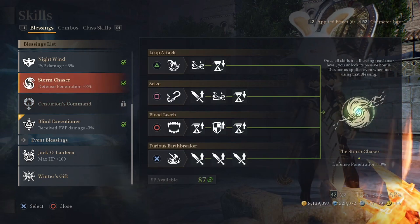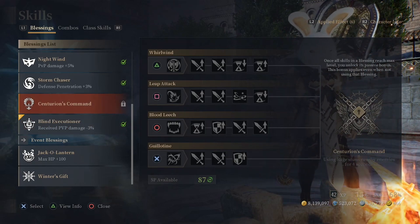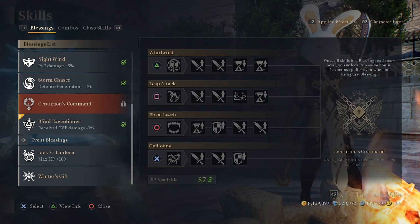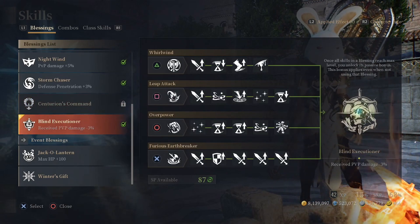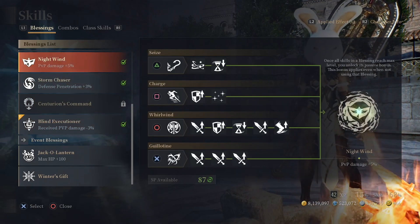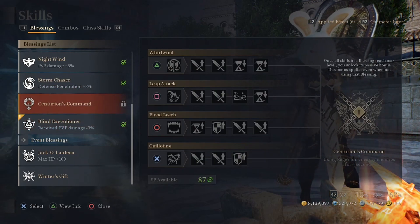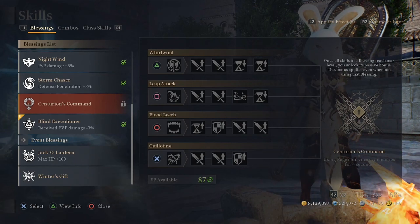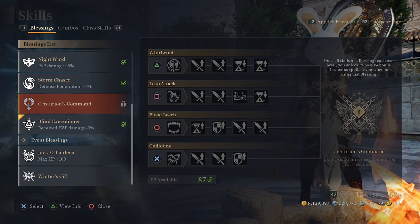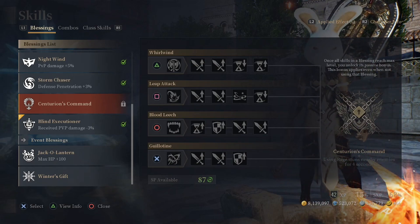For some classes the passive is what makes Centurion's Command worth getting and maxing out — otherwise you wouldn't use it because Blind Executioner or Night Wind is just that much better. Anyway, that's my thought on that. Hopefully you guys agree, disagree, or argue with me in the comments. Let me know what you think, and I'll see you guys in the future. Peace.